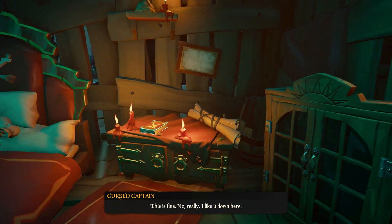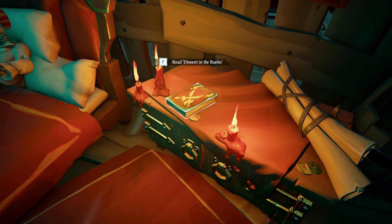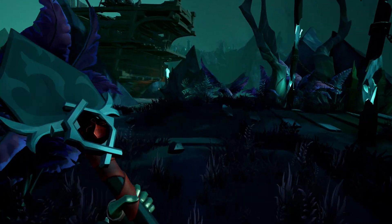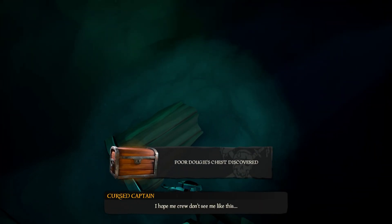Now let me show you where the books are — here is one of the books. Now jump into the location where we need to dig the chest. It's located right about here and it's called Dougie's chest.